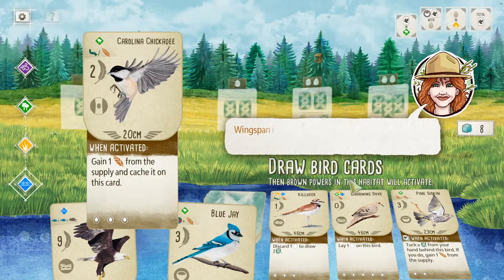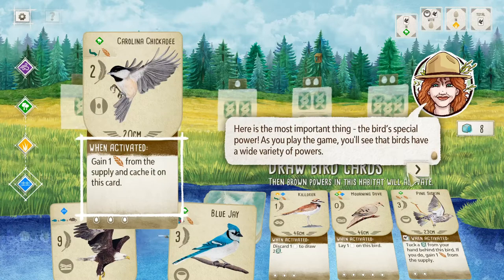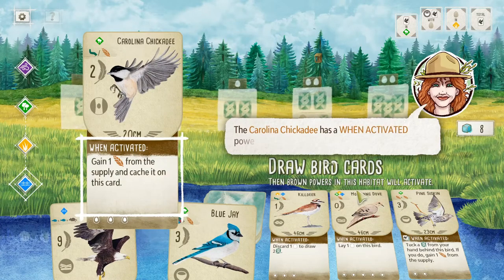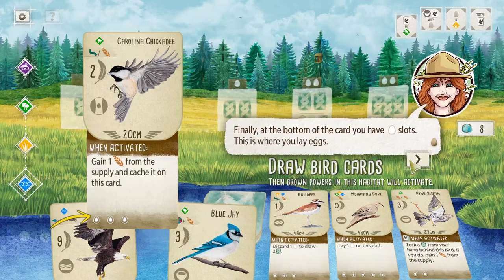Here's its wingspan — 20 centimeters. Wingspan is used by some birds' powers and bonus cards. Here's the most important thing — the bird's special power. As you play the game, birds have a wide variety of powers: when activated, when played, and once between turns. This one is a when-activated power — so I guess it triggers every turn, basically, or every round.